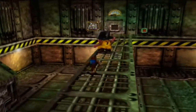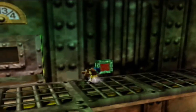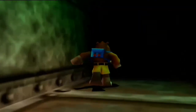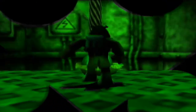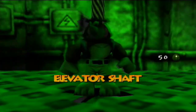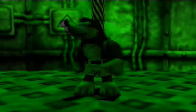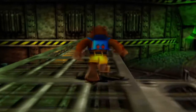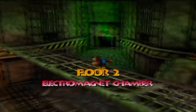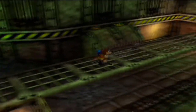If we move along the catwalk we will see a switch dead ahead which we will press with a beak barge. This takes us into the elevator shaft of Grunty Industries - you can use it as a shortcut for traveling between floors within the factory. Of course you can also use warp pads, whatever way works best for you. On that note, we are out of time for this episode, so I'm going to end things off here.